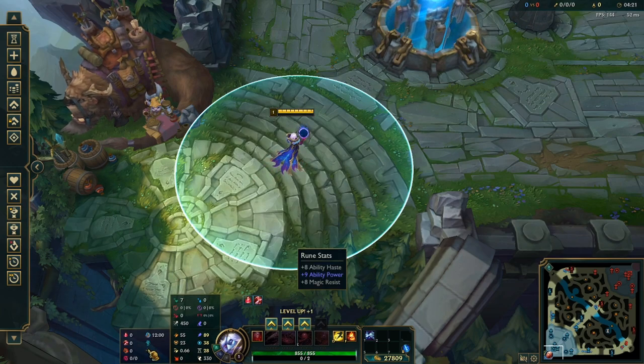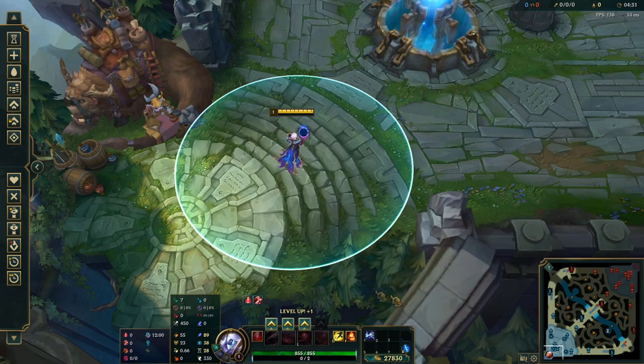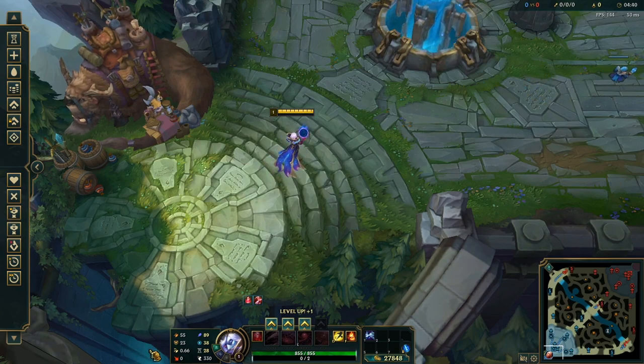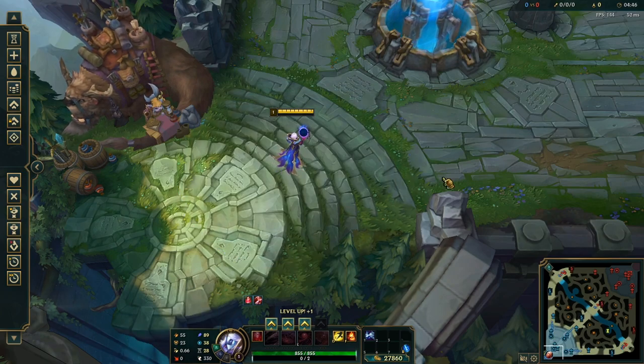For mini-rune shards, I'm going for ability haste, ability power, and then whatever flex you need. If you struggle with activating Cosmic Drive's passive with tempo, you can actually opt for the ability power shard instead. But the 8 ability haste — I think this build is just the perfect balance of ability haste and AP. If you do struggle, just opt for the second ability power shard, and that is fine.